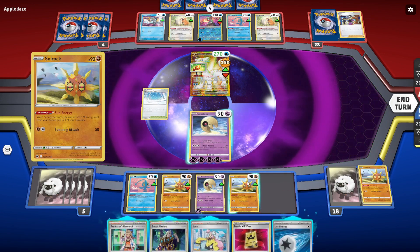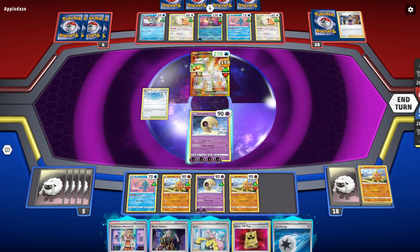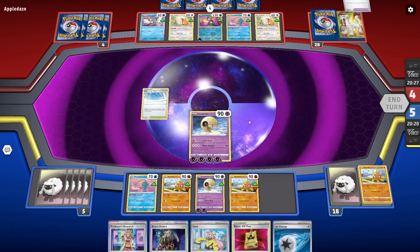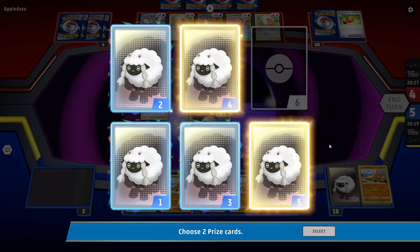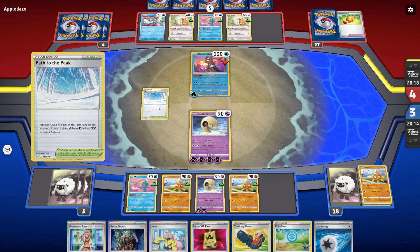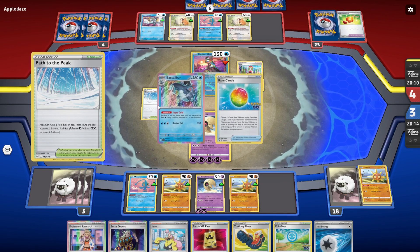So we can drop that one there, go ahead and Sun Energy again, put this stone down, and then we're kind of good to just sit here. We'll Moon Kinesis, knock out the Chen Pao, take the prize card — grab five and four. There's another Pokestop and a Trekking Shoe, so if they put down another random lake or something we can always deal with that, clear that out with our Pokestop. We have outs now, which is the most important thing.